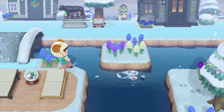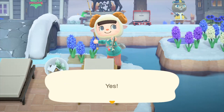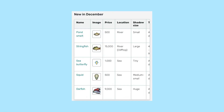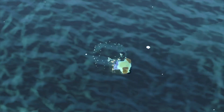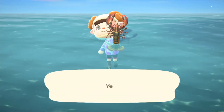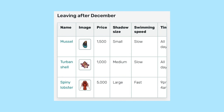Just like every new season or month, you get new fish, bugs, and diving things. I caught a pond smelt, which is new to December. You can also get a string fish, a sea butterfly, and a bunch of other things. For diving, the main new thing is the lobster — I caught one right here. They're super fast but you just gotta creep up on them.